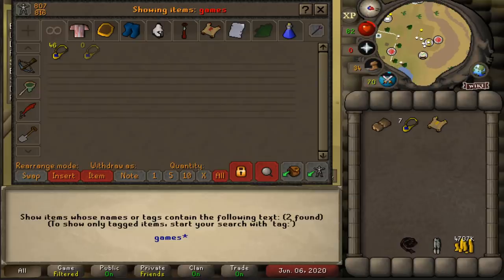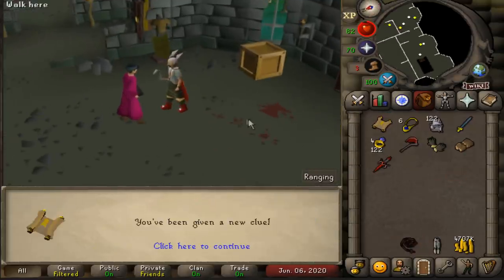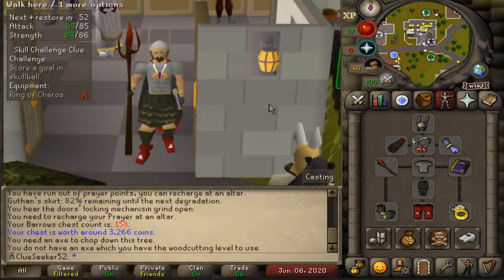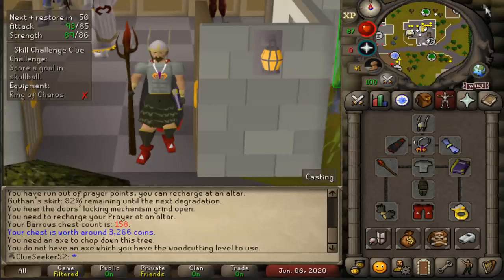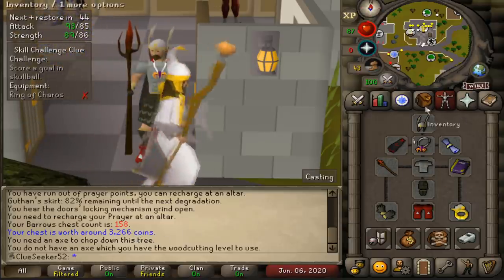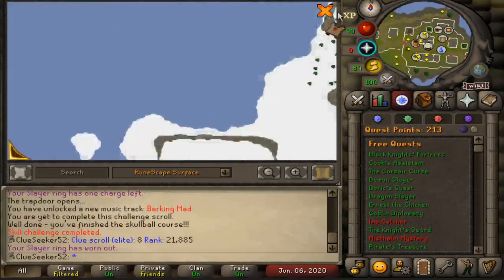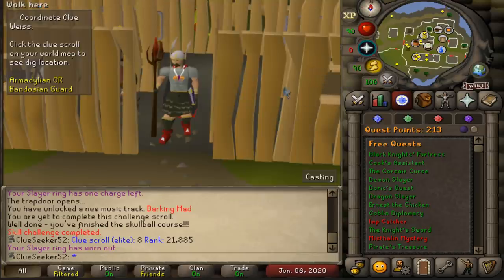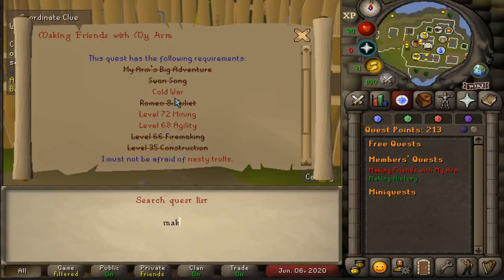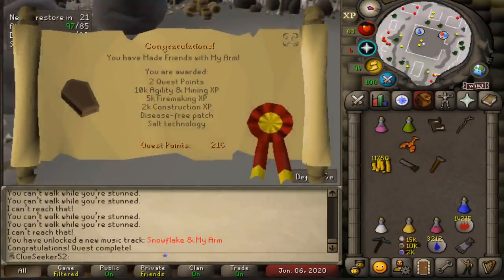Can you guys hear that rain? My internet's taking a tumble any second. After some absolute miracle, my internet actually managed to hold out during that storm. To finish off today's episode, I was just doing a few more Barrows runs to take it up to 100 in total. From the previous chest I probably got myself the lowest value reward so far, but along with it I got another Elite Clue scroll with a step requiring me to go to Weiss. For that I need to start the Making Friends With My Arm quest. I've got to quickly knock out Cold War first, which is a prerequisite. Cold War done. And there's Making Friends With My Arm - done.